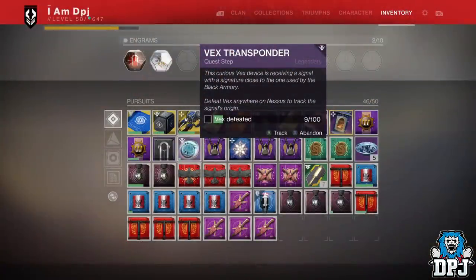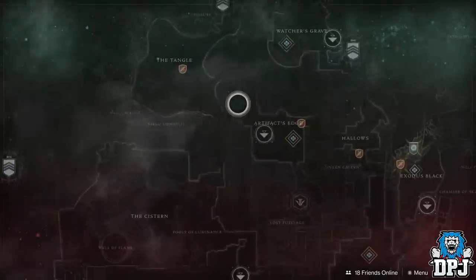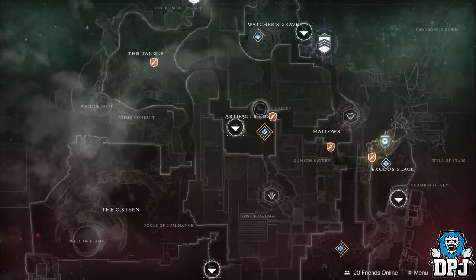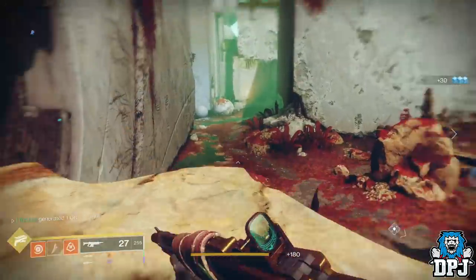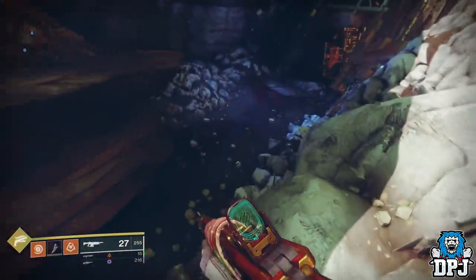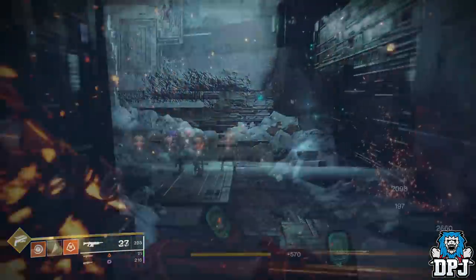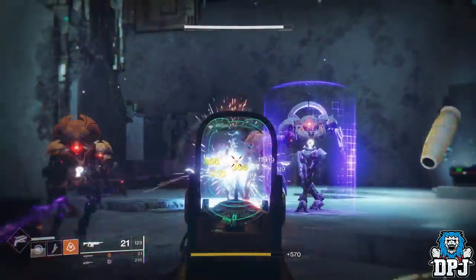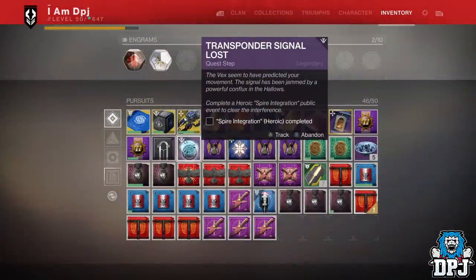To start this quest of unlocking the new Izanami Forge, you first have to go to Nessus and kill Vex enemies to get the Vex Transponder. Once you have this, the next step is to kill 100 Vex enemies. The best place to do this is the early lost sector within the Artifacts Edge area on Nessus. Spawn in, head to the lost sector — there are plenty of Vex. Rinse and repeat until you have what you need.